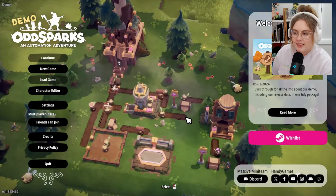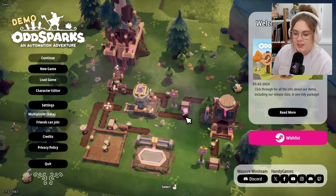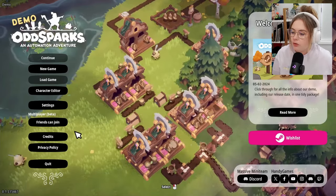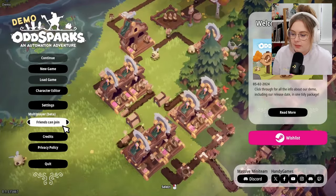Today I am checking out the demo for Odd Sparks — it is a fantasy auto adventure game. Apparently this demo has three-plus hours of gameplay, and it also already has a multiplayer in beta that you can try out.